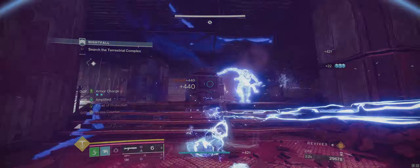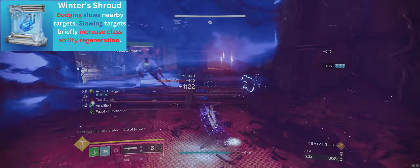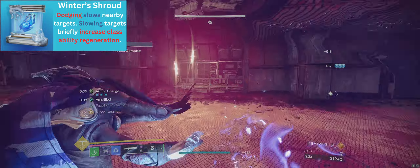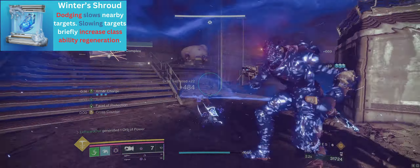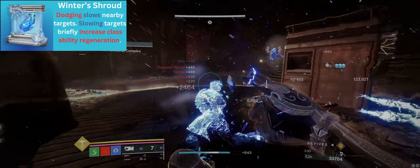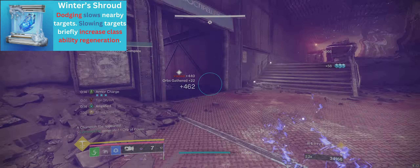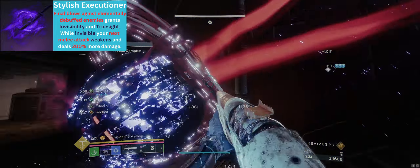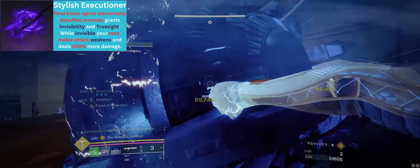Now let's take a look at one of our most dodge-centric aspects. Winter's Shroud allows us to slow enemies when we dodge near them. Since our melee dodge loop heavily involves dodging near our enemies, this aspect is able to fully shine. It's hard not to slow down enemies with Winter's Shroud and you can easily freeze enemies by dodging near them twice. This also allows us to buff our melee damage by meleeing frozen enemies. Additionally, since we are constantly slowing and freezing enemies, we gain easy access to darkness-debuffed enemies.